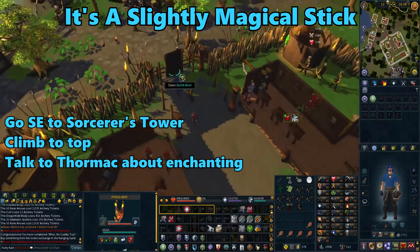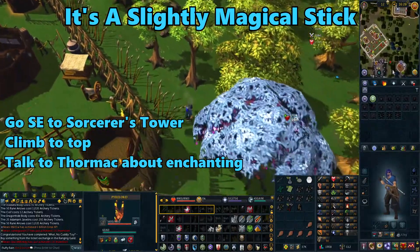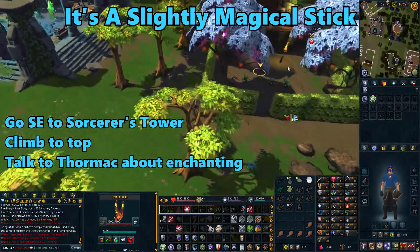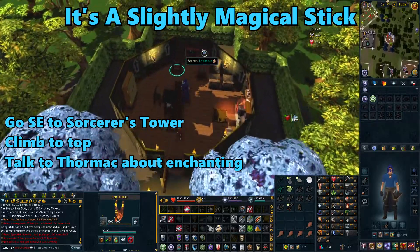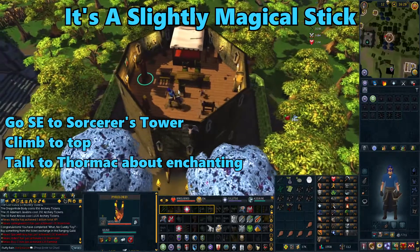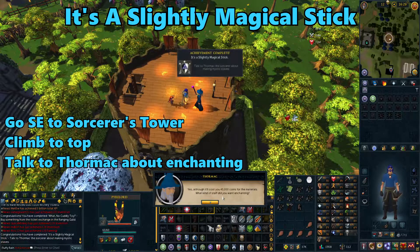Now leave the Ranging Guild and go southeast to the tower. Head inside and go all the way to the top. Talk to Thormak about enchanting battle staffs. Just talking to him will get you the It's a Slightly Magical Stick achievement.